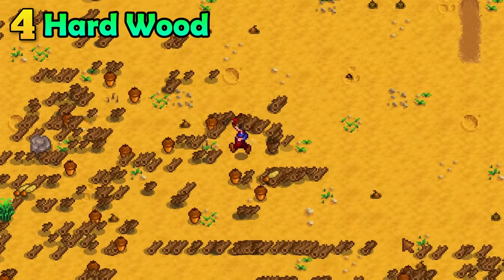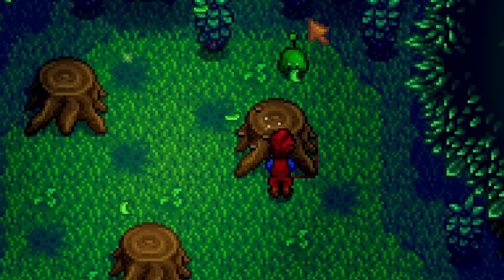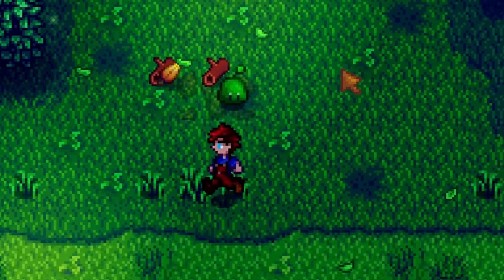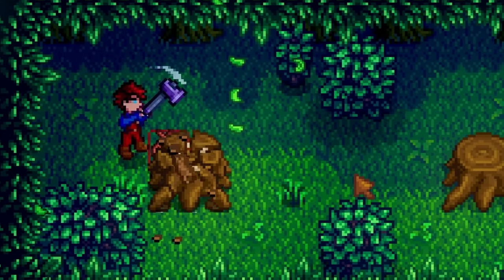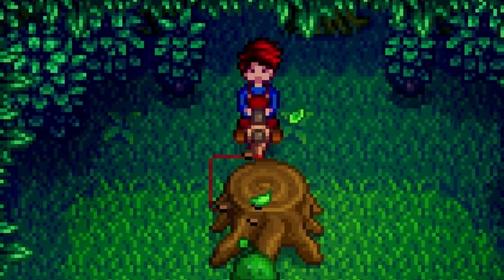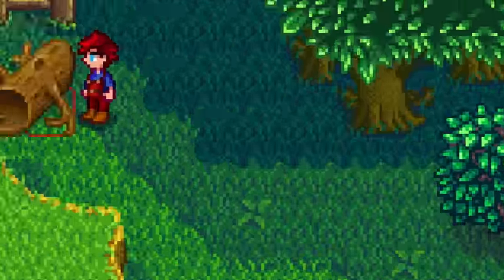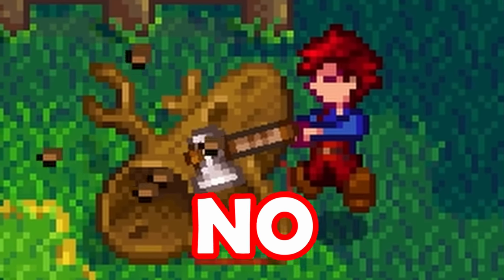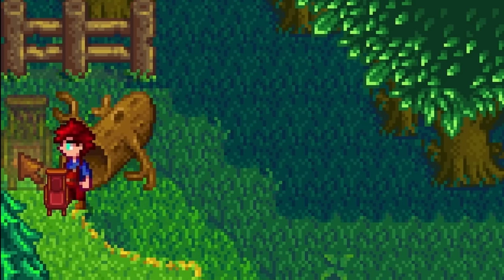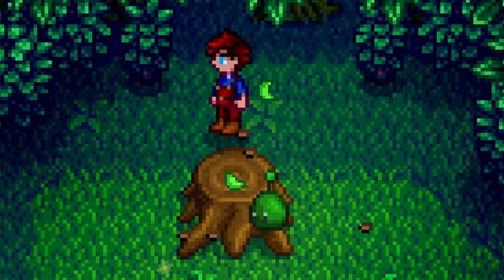Wood is very important in Stardew Valley, and hardwood is even more important but harder to get. There is a way to get hardwood earlier. There is a hidden secret forest that respawns hardwood every single morning. You need at least a copper pickaxe to harvest it, but normally a silver pickaxe to access it. Not anymore — just get yourself a chair, the greasier the better. Place it right over here by the log and simply sit on it. You can jump right over the log with the chair and get that wood.